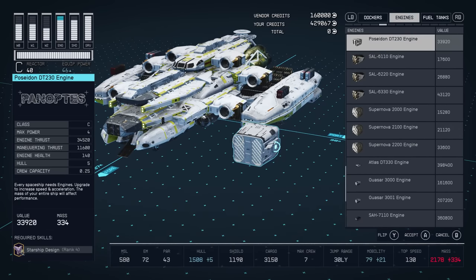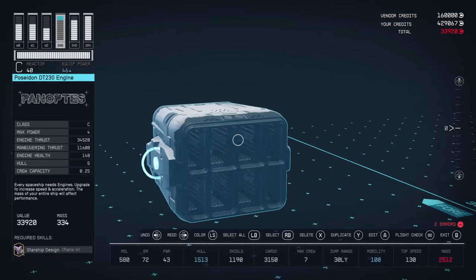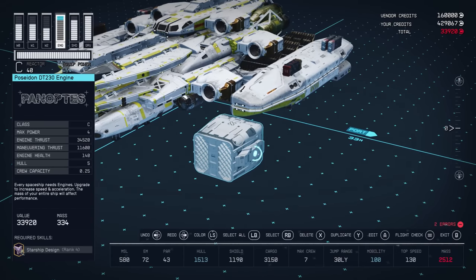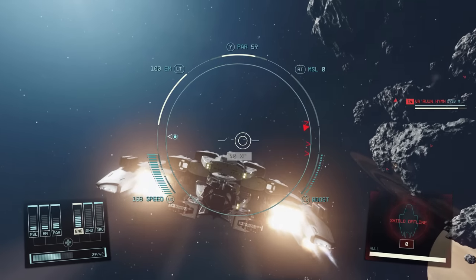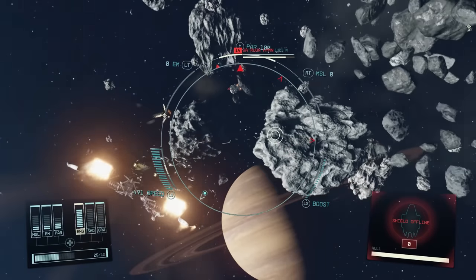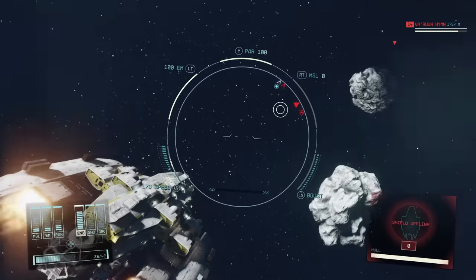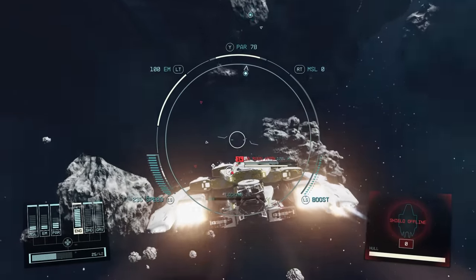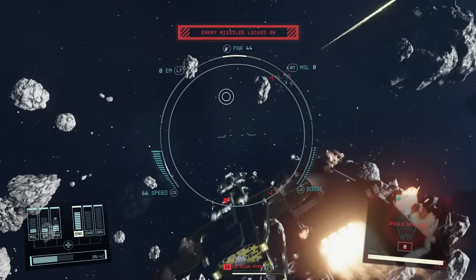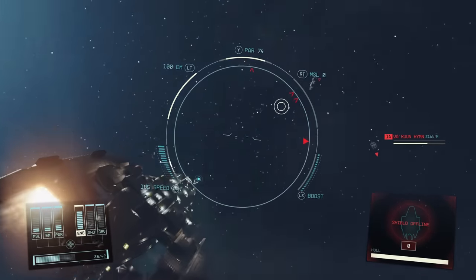Next up, the Poseidon DT230 engines — the best in the entire game, with the highest engine thrust and the highest maneuvering thrust. You won't find these at a vendor until you've unlocked Starship Design rank 4 and your character has reached level 58. This demands dozens of hours of playtime since leveling is very slow. But go back to a vendor after reaching level 58 and you'll find the Poseidon DT230 engines waiting to be bought for 40,280 credits.